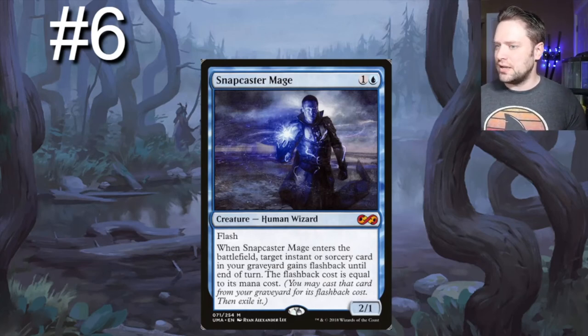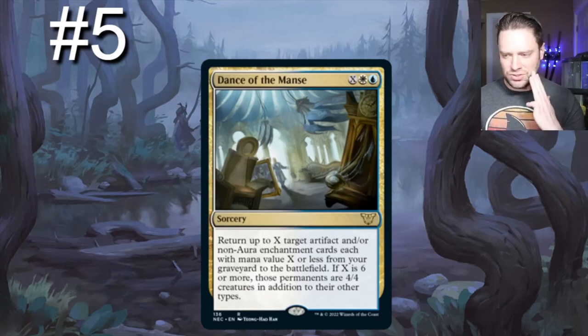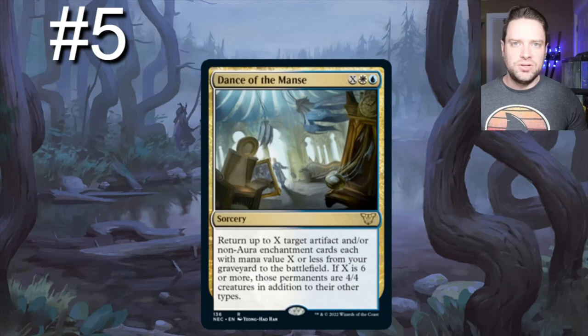Number five on our list — Dance of the Manse — again, it could be higher but there are so many good cards. For a blue, a white, and X, return up to X target artifact and/or non-aura enchantment cards each with mana value X or less from your graveyard to the battlefield. If X is six or greater, those permanents are also 4/4 creatures in addition to their other types. It's just going to win you the game upon resolution — again, it has to resolve, but we've got stuff for that.